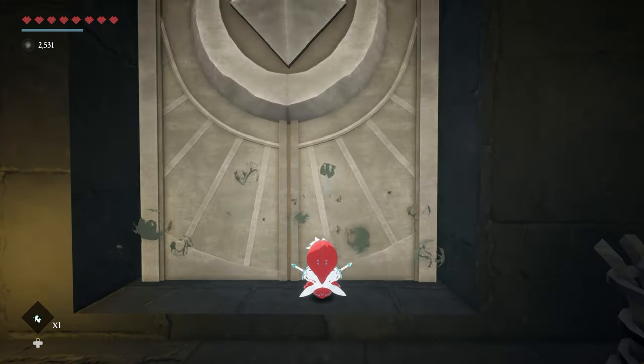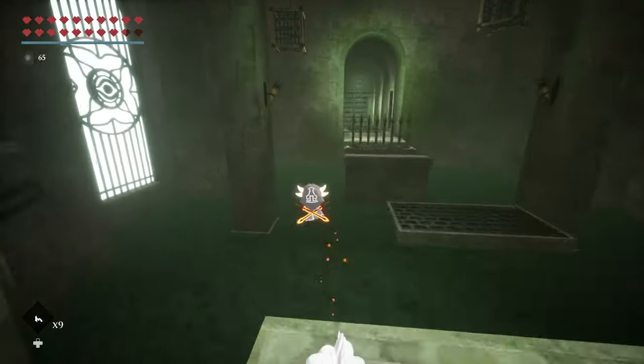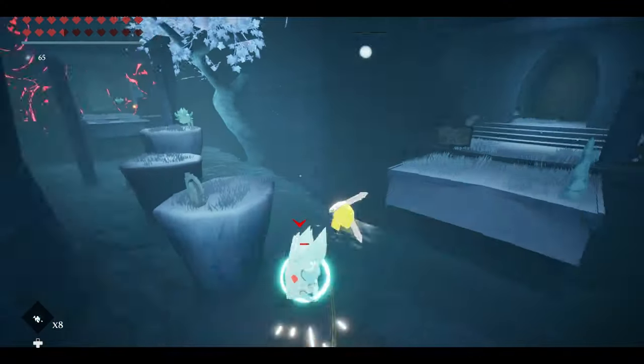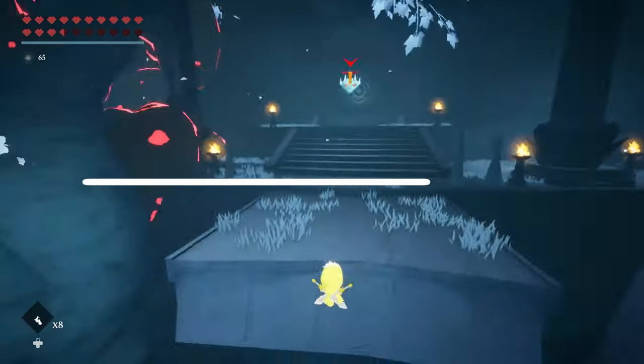Progression in Blue Fire is sometimes gated by its story, but mostly opens up thanks to the movement abilities you unlock. By the end of my 12-hour adventure, I was practically flying across areas that once had me carefully plotting every single jump, thanks in part to some upgrade boosts giving me even more air time. Seeing these areas in a new light helped soften the blow of Blue Fire's reliance on backtracking.